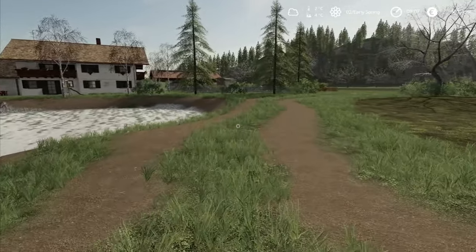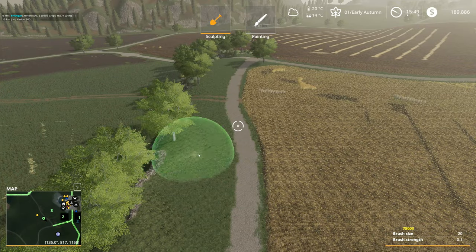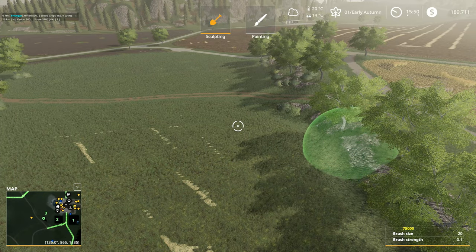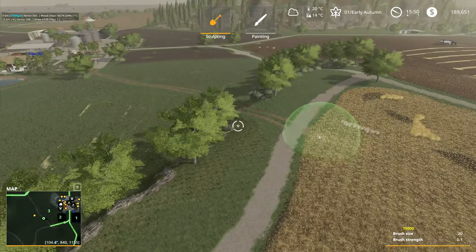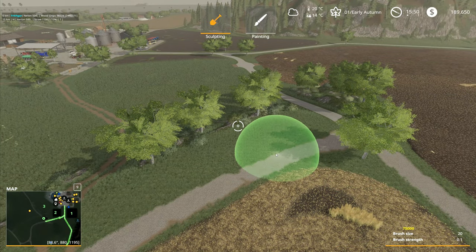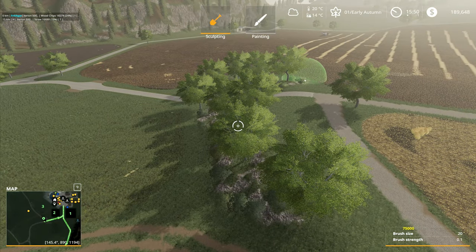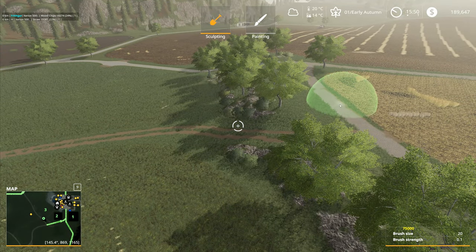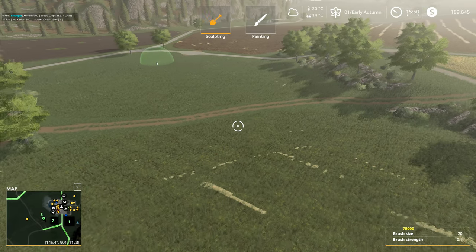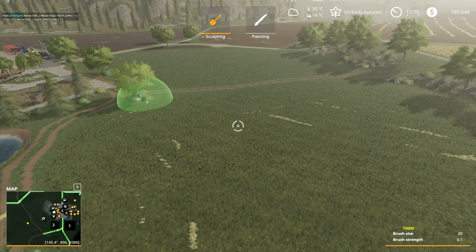Hey folks, it's Frithgar. Welcome back to Alps Panorama at the northern sea here in Farming Simulator 19. Just by making it a little bit more even and removing some of the undergrowth, it's going to make life a little bit easier to get to these trees. What I was thinking of doing was bringing the field along the top here and then down along the edge of this, rather than coming back round down here, just ignoring that bit and coming down here like this.